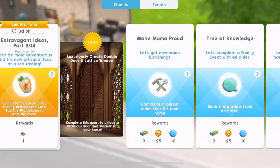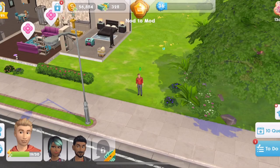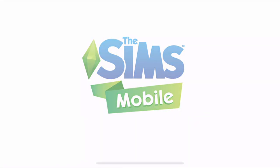Now we need to complete the Tasteful Tea Tasting event at the cafe. Tap the microphone to start the event. Look at this reward - a luxuriously ornate double door and lattice window. Wow, that looks pretty awesome. So let's go and do the Tasteful Tea event over at the cafe.